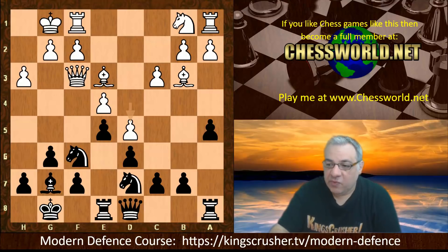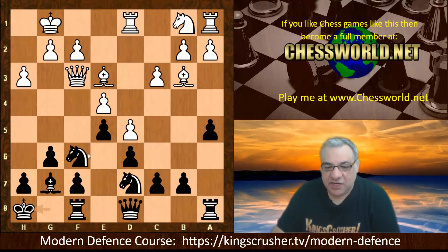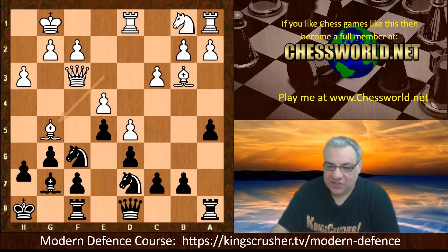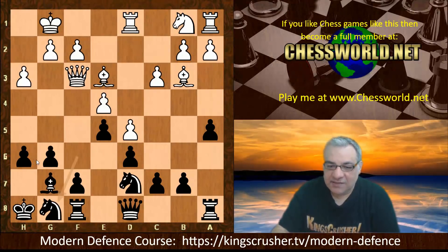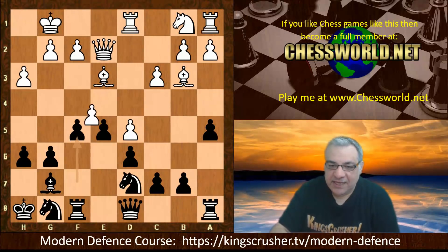We see Rf8, Rd1, King h8, which vacates g8 — sometimes Knight g8, Bishop h6 is an interesting strategic idea to exchange off the dark square bishops. If this bishop can be left on the board it's not going to be that effective by itself. Bishop g5 h6 — so Stockfish is making Leela use the h6 square for a pawn. Knight g8, but still there's the potential for f5, and in fact we see Queen e2, f5, and then e takes f5, g takes.